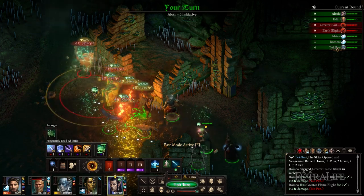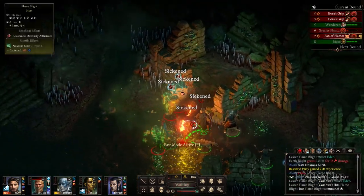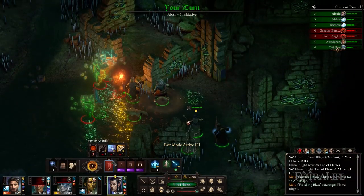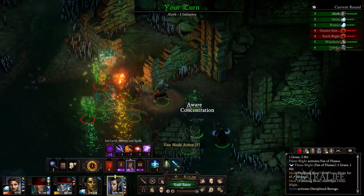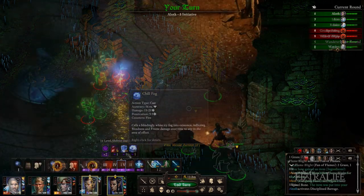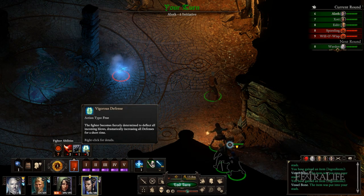Bloodmage or Evoker are more suited to a single-class wizard, since Bloodmage can replenish spells and Evoker can double-cast spells, but Aloth is a no-subclass wizard. By playing a battlemage, you'll have an easier time near the beginning of the game, which will help new players progress more easily while they still learn the ropes. Note that you should respec Aloth, as some of the preselected skills are not useful to this build.